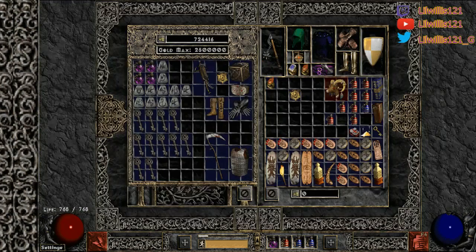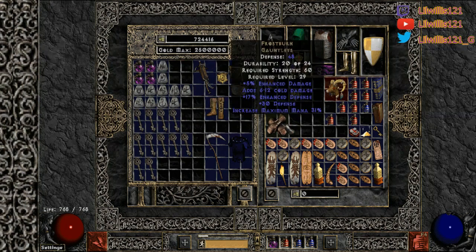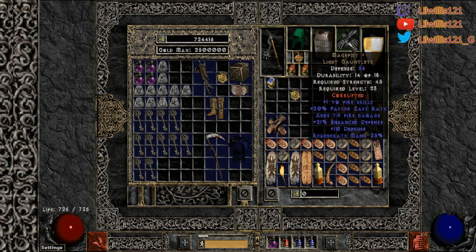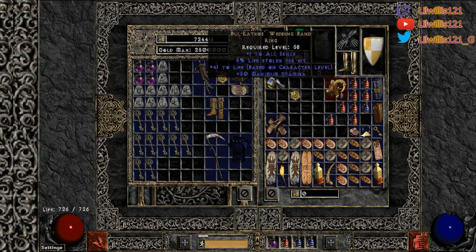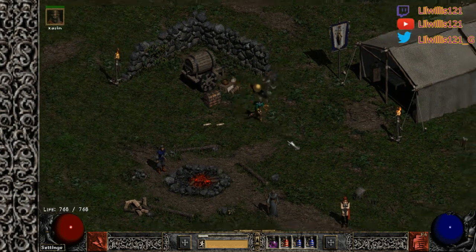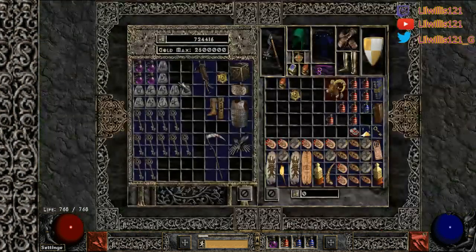You are going to want to make sure you hit at least 105 faster cast rate. For example, when I was using Skulders, I had to use Mage Fists — 10 FCR plus 20 FCR on a ring, replacing the 30 FCR on this piece. You definitely want to be as efficient as possible, especially with key farming. 105 FCR is going to allow you to teleport really quickly as well as cast Charge Bolts a lot faster, giving you a lot more damage output.